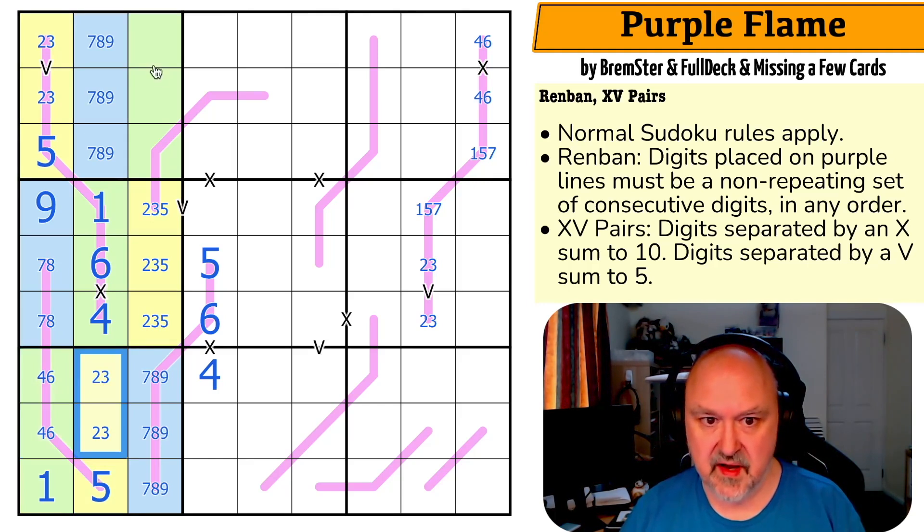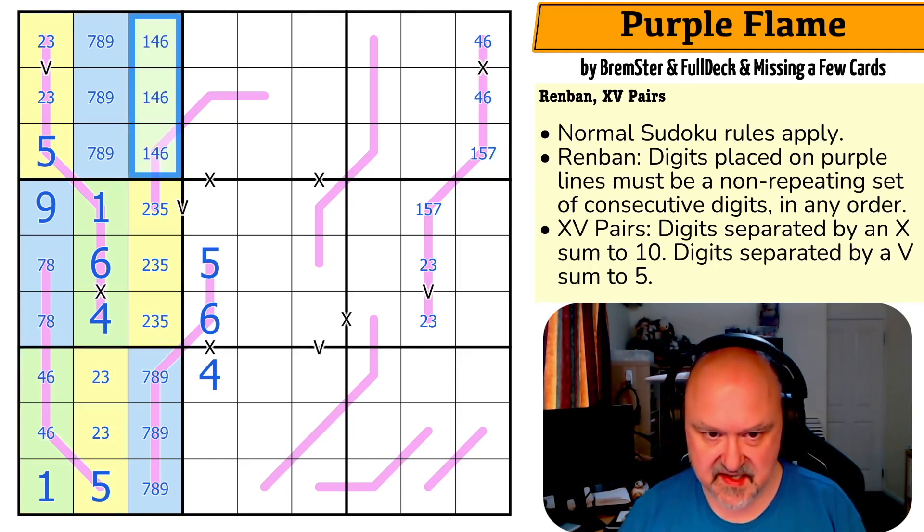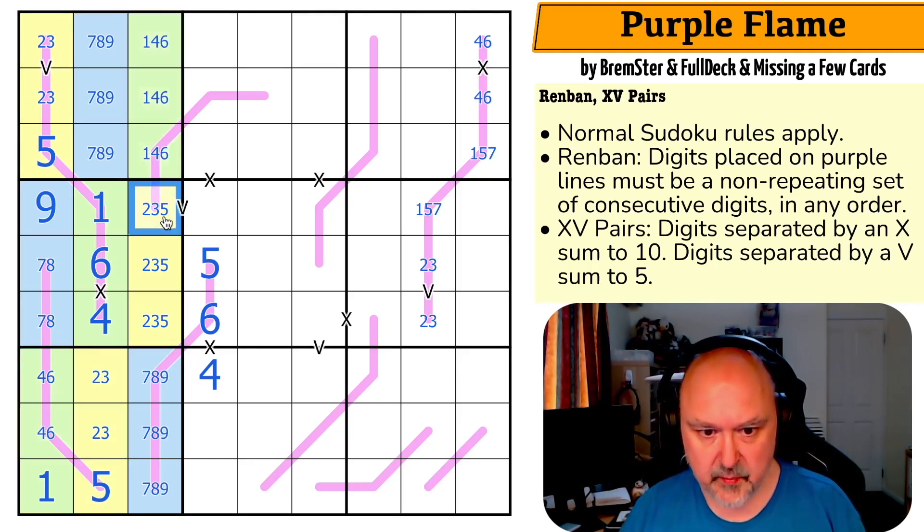We can't put five on a V clue. On a V clue with a two-three we must put a two-three; on an X clue with a two-three we must put seven-eight.